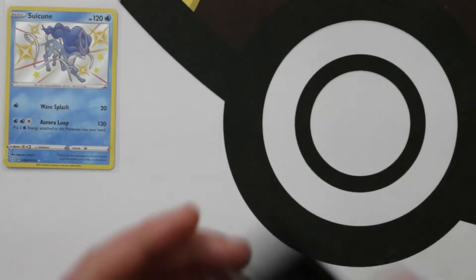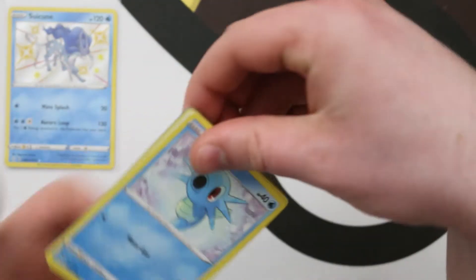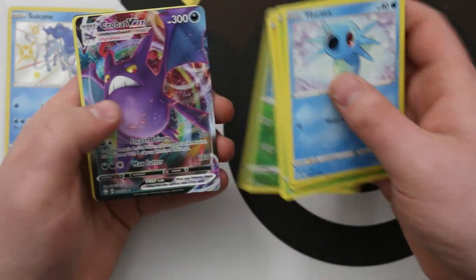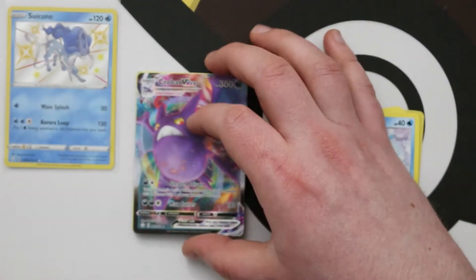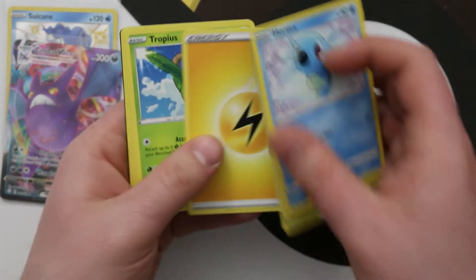I like Ball Guy — he's funny, he's so helpful. Going a bit quicker now: we've got a Reverse Tropius, and then we have a Crobat VMAX — so this is one of the pulls from the main set rather than the shiny vault. All right, that is sweet! Off to a pretty good start here with our first couple of packs.